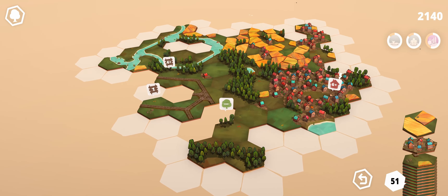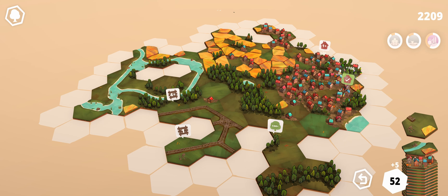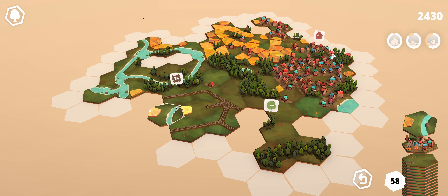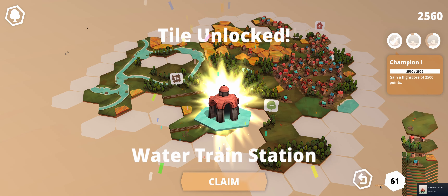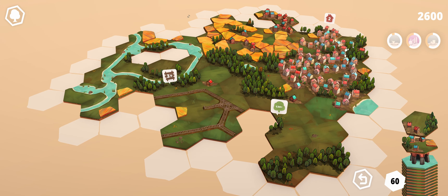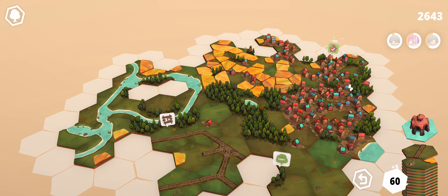I feel like I made some mistakes here. For a game that's so simple, it's also kind of stressful. Maybe you could make anything stressful. I need one of these but with trees on it. A water train station — so you can unlock new tile types. Again, very reminiscent of Carcassonne where there are expansions with different bonuses you can get, different tile types and stuff. It definitely greatly reminds me of that board game.